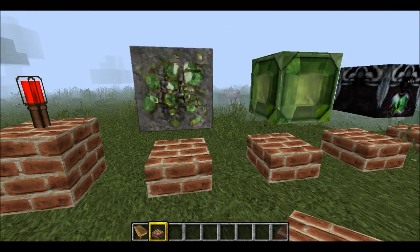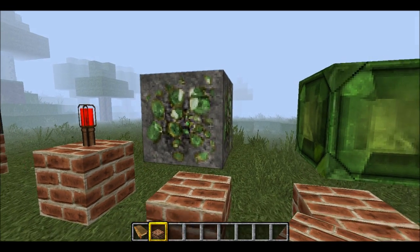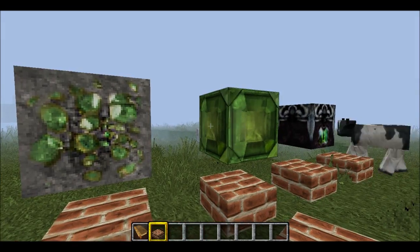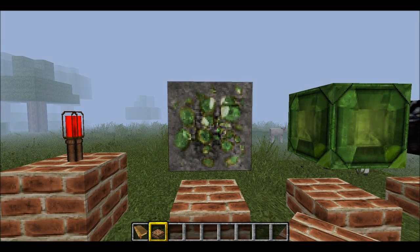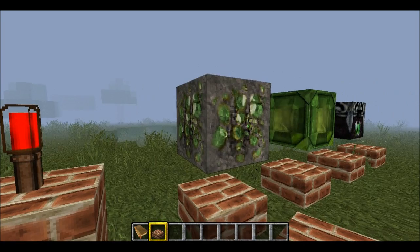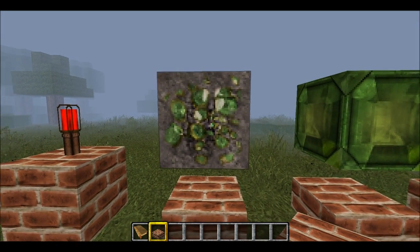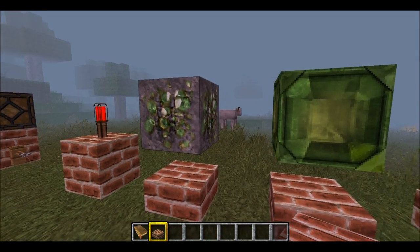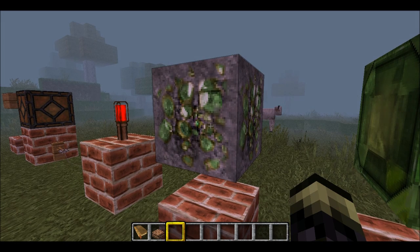They've added a new ore to the game: Emerald Ore. Over here is the Emerald Block — just like diamond or gold blocks, you can craft one from nine emeralds. Emeralds are used for trading with NPC villagers. Personally I don't like how they did it because the trading system feels overpriced. Emeralds are sometimes more rare than diamonds — they're found in Extreme Hills biomes, roughly between depths 4 and 24.